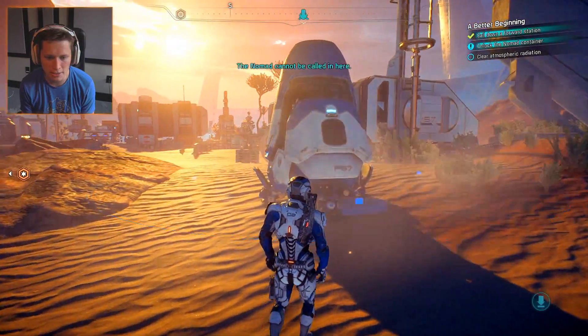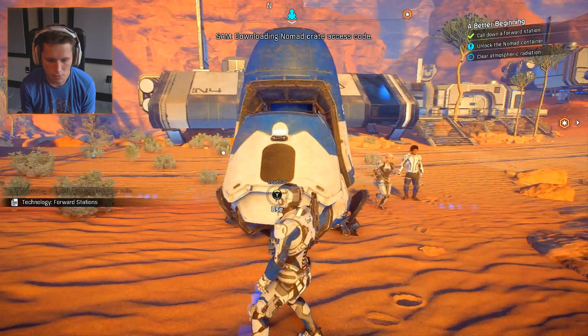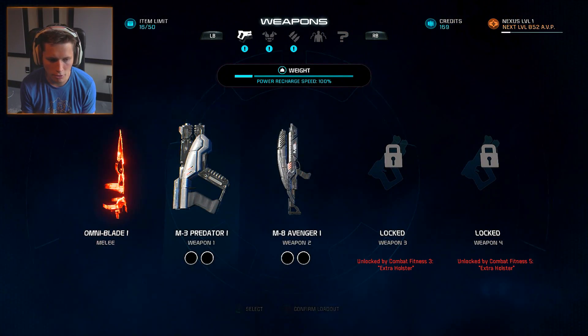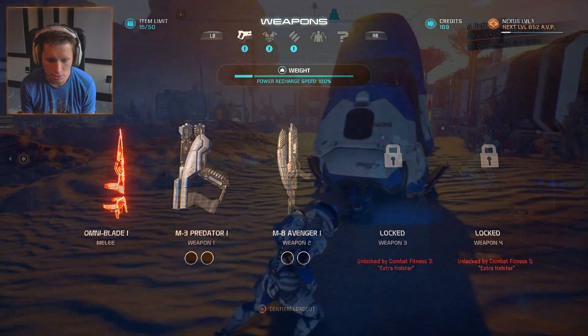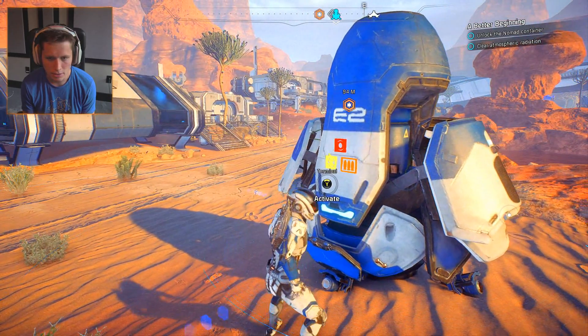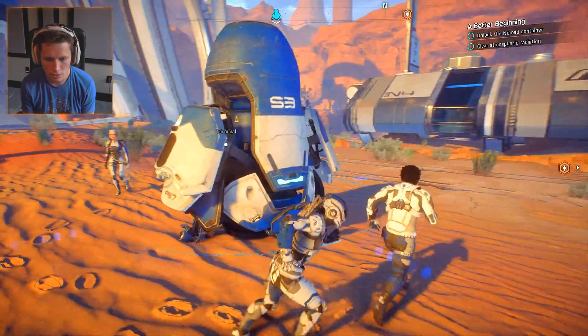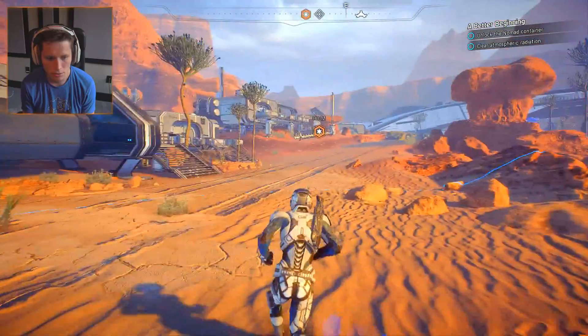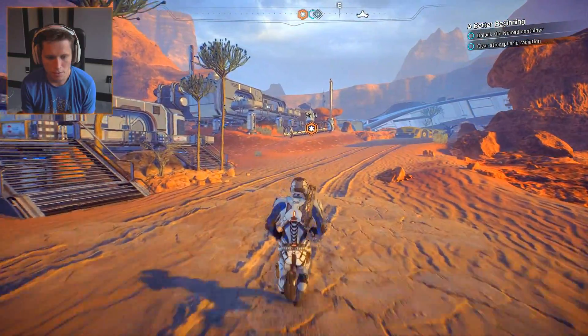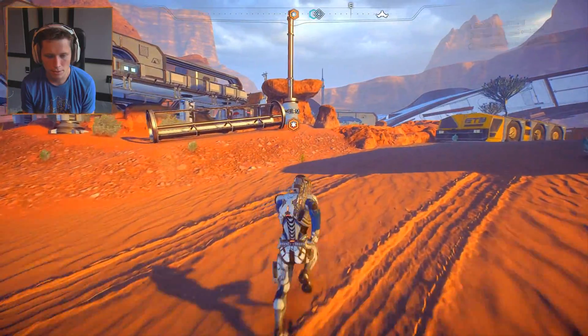It's got fast travel and places to change your loadout. Looks like the forward station supplies are intact - downloading Nomad crate access. So we could change our loadout of different weapons and such, then we unlock this Nomad container. Maybe that gave us what we need - let's go find out.